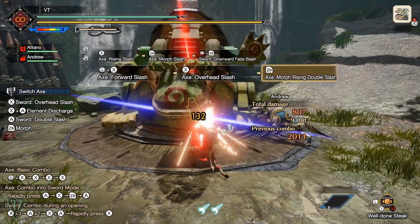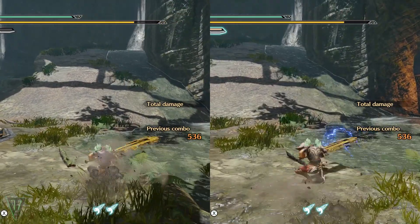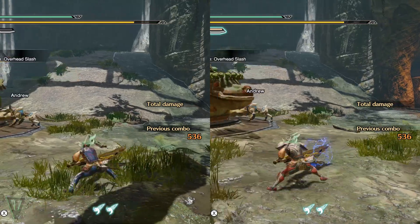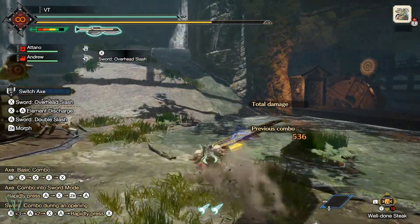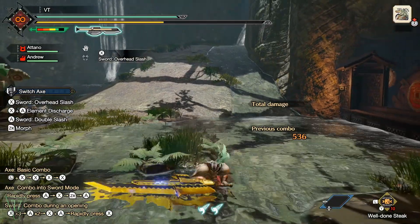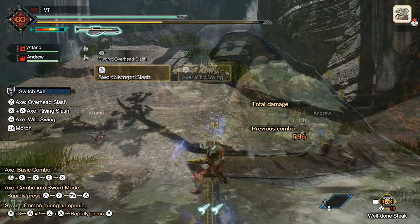You simply cannot pass up on Rapid Morph. Although not completely necessary, Evade Extender is a skill I can't use Switch Axe without. The side hop distance of Switch Axe is awful, so having full Evade Extender means you can get out of the way of most attacks. The mobility in Sword Mode is also kind of a crawl, so being able to cruise around with Evade Extender drastically improves your targeted damage opportunities and survivability.